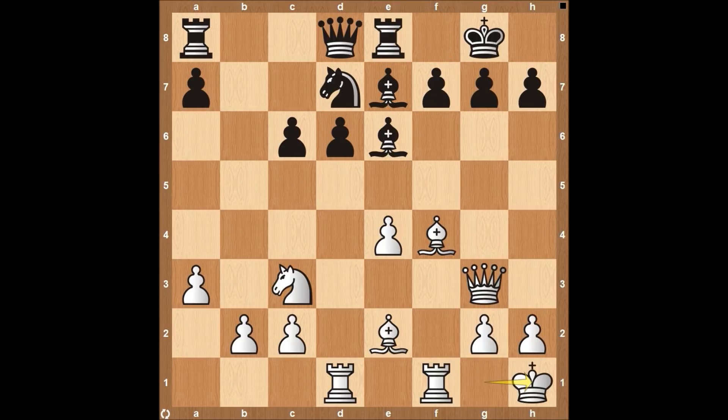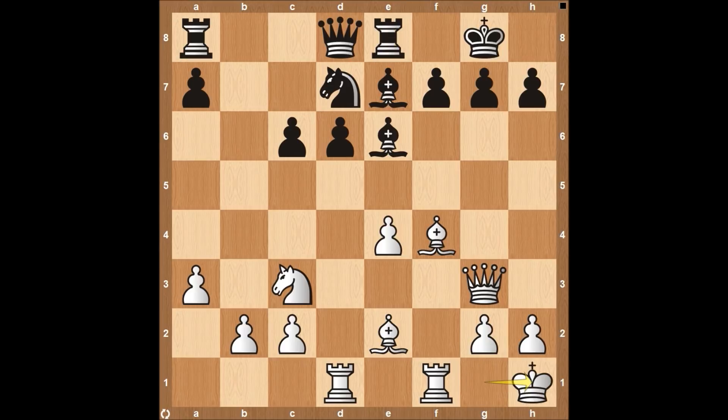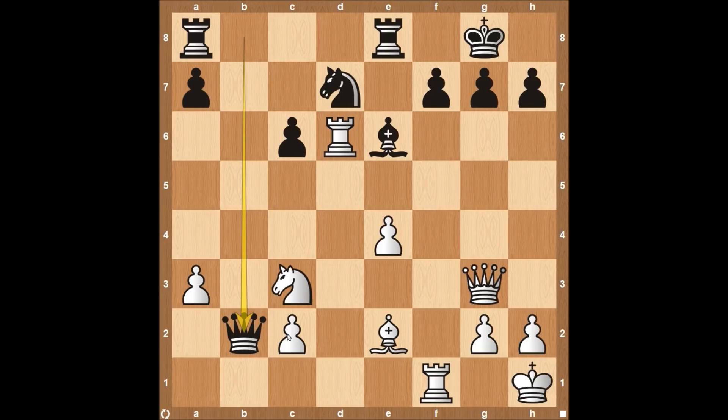Rook to E8 and then king to H1. The threat Fabiano is looking at is that the queen can come down to B6, checking the king on G1, and then just take the pawn on B2. So king to H1 gets the king out of harm's way. Then queen to B8 — if you count how many pieces are attacking, black is definitely down. The bishop, queen, and rook are all attacking this pawn, but it's defended by just one bishop and a queen. This queen on B8 also attacks the pawn on B2.